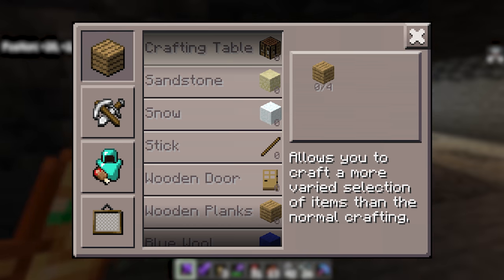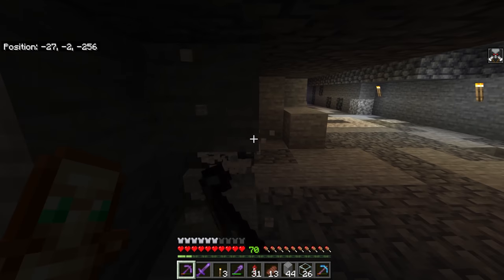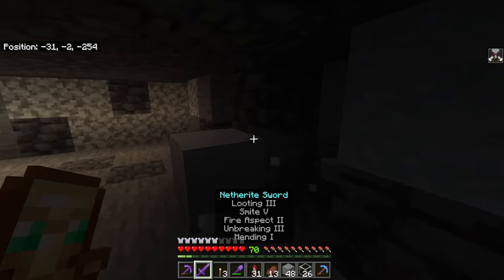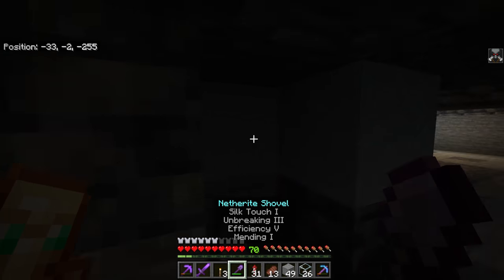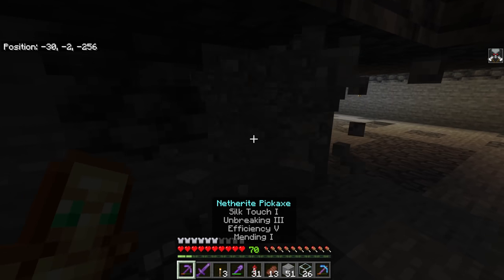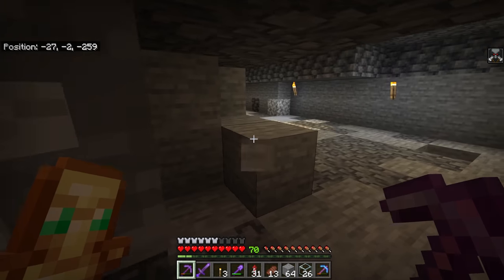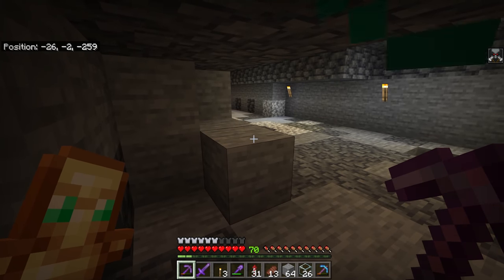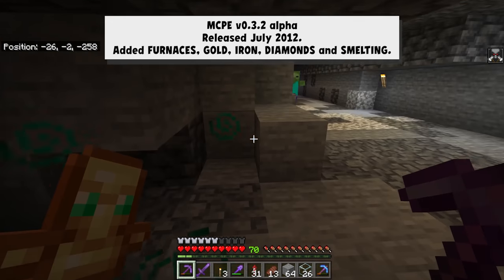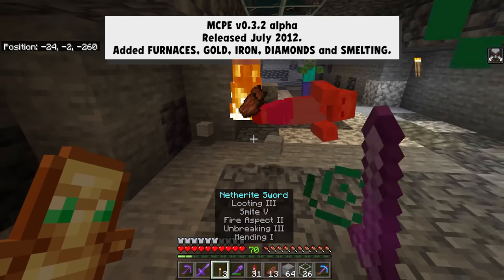The only major positive thing about this update was that it added crafting to the game, which looked nothing like the system on Java or even console. It was called the Mattis system, and honestly it was just them trying to work around touchscreen devices. As a fun fact, there was no 0.3.1 update, but there was 0.3.2, which added furnaces, gold, iron, diamonds, and smelting to the game for the very first time.